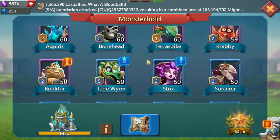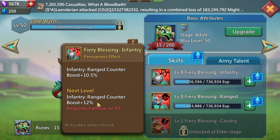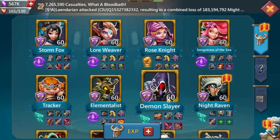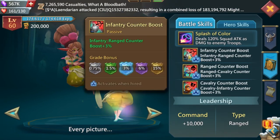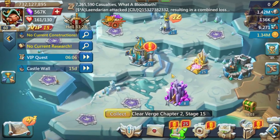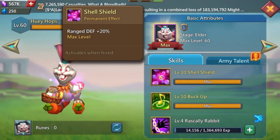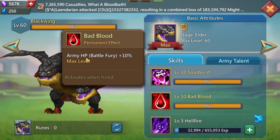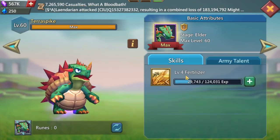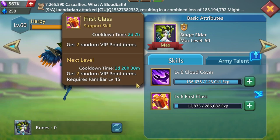For familiars, Jade Worm with Pack Five is amazing — it gives 15% across the board. Jade Worm plus Chronicler gives 15%, 15%, 15% counter boost from both, plus your counter research — that's 60% total counter boost which is huge. If you can get those, great. Otherwise you'll be fine. Always keep maxing your familiars' army max HP and army attack to get flat stats.